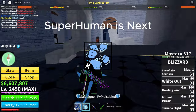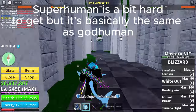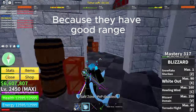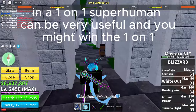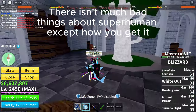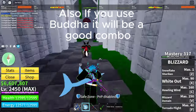Superhuman is next. Superhuman is a bit hard to get but it's basically the same as God Human. You want to use the X and C moves on Superhuman because they have good range. In a one-on-one, Superhuman can be very useful and you might win. There isn't much bad about Superhuman except how you get it. Also, if you use it with a boot it will be a good combo.